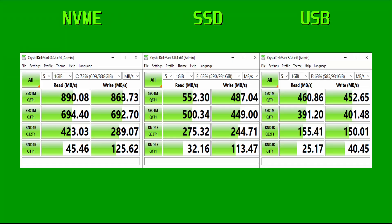After the Samsung NVMe, the SATA SSD is the fastest for sequential reads with 552 MB a second, followed by the USB enclosure with 460 MB a second. However, in gaming, low-queue depth random read is also important. In our results, the NVMe scores 45.46 MB a second, the SATA SSD 32.16 MB a second, and the USB enclosure has the lowest with 25.17 MB a second.